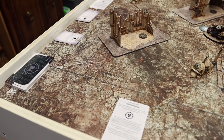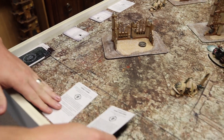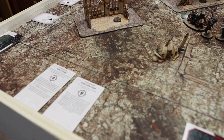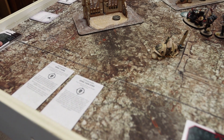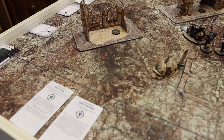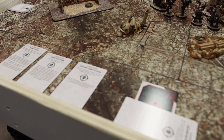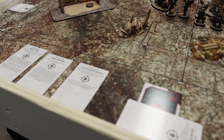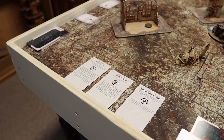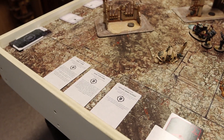Drawing cards for the Tyranids on turn 2. He draws Grind Them Down — both players maintain an attrition tally, adding 1 each time an opponent's unit is destroyed. He also draws Capture Enemy Outposts — secondary is achieved if he controls an objective marker in my deployment zone. He keeps both cards and we'll come back after the Tyranid Movement Phase on turn 2.